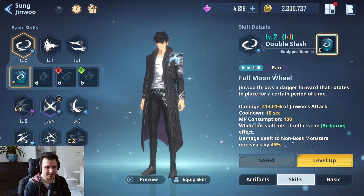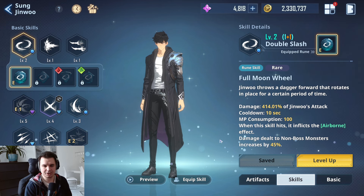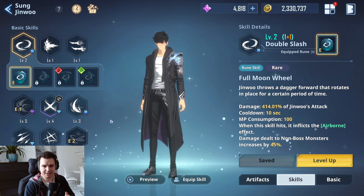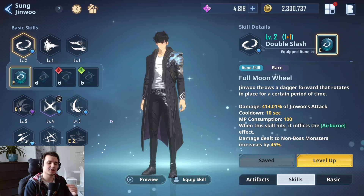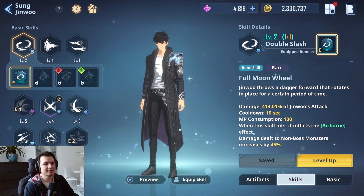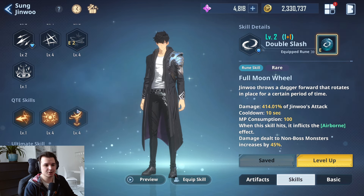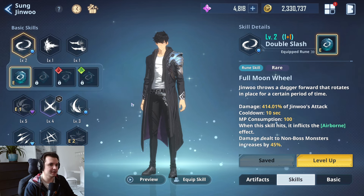We start off with Sung Jin-woo's basic skills and combat mechanics in general, and then we move on with the hunters. First of all, with Sung Jin-woo we have the basic attack, we have the core attack — which I'll cover more in the hunters section — and he has a lot of basic skills that do different things, QTEs, and ultimate skills.